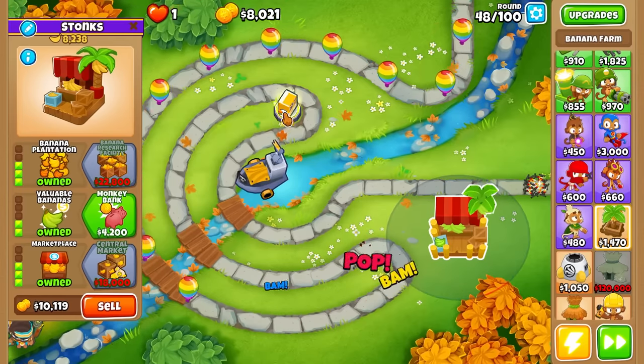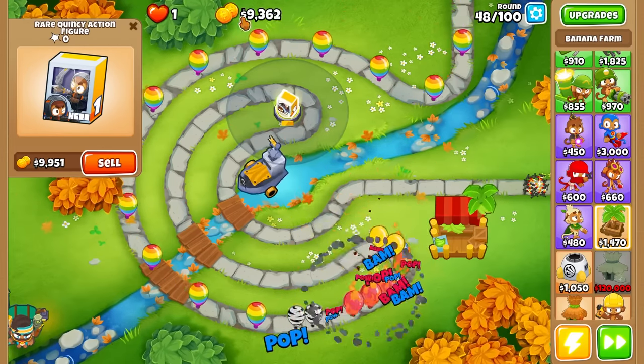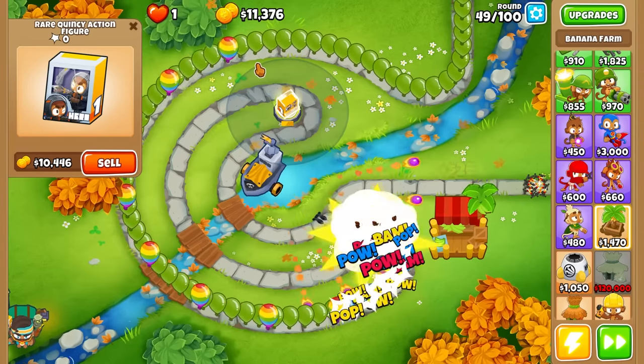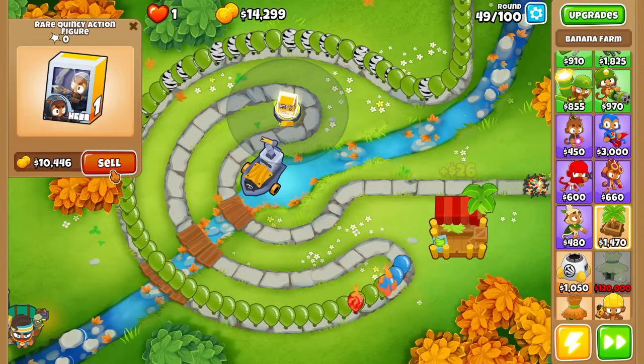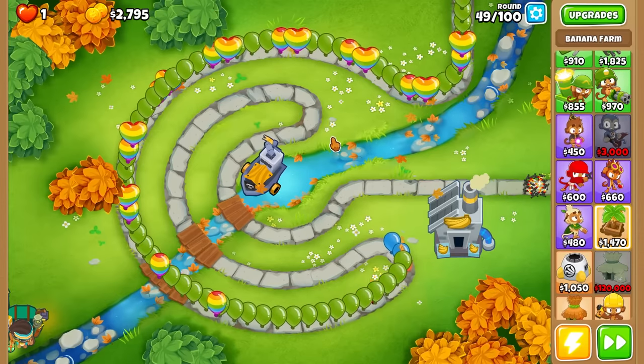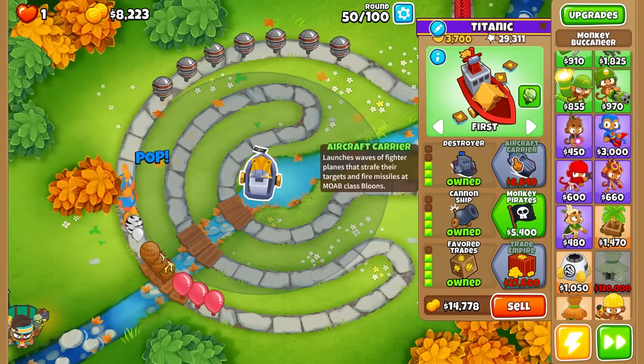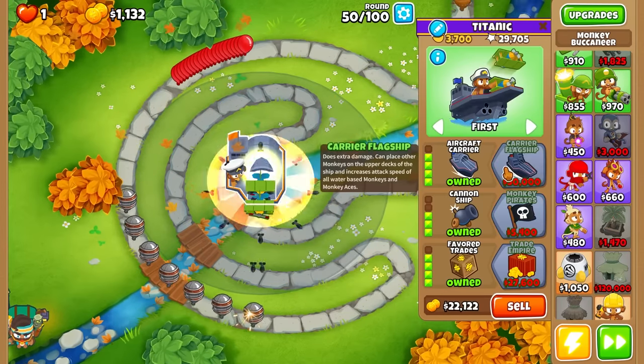The top path costs 22,000 and we only have 9,000, so we need a little more. I'll wait one round, then just sell the farm now. We could get Trade Empire bottom path instead but I'll stick with our roots. I trust this guy can carry - he's got the damage for it.